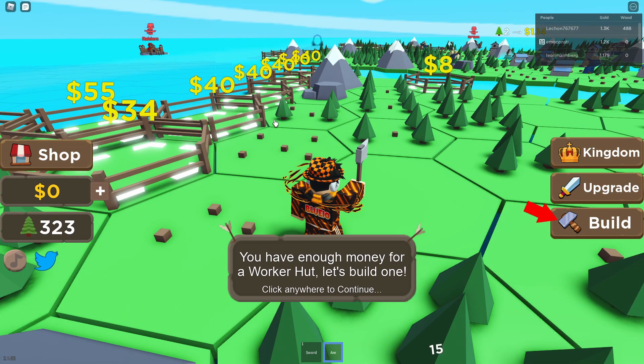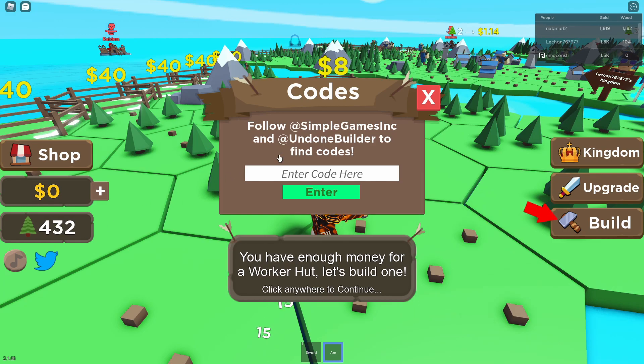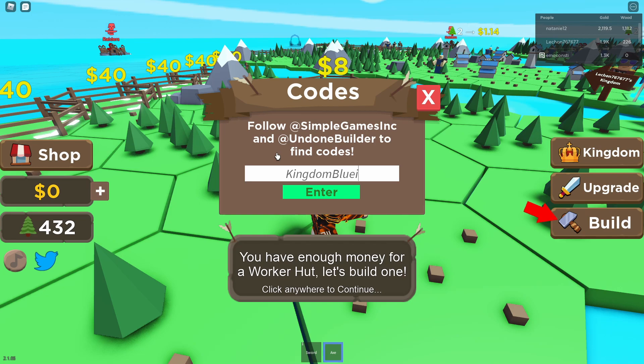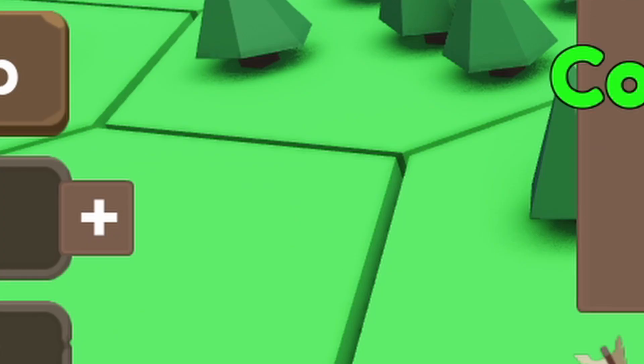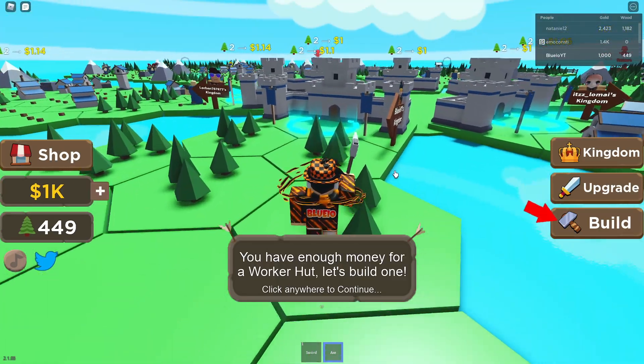Let's just see what it is pretty quick. The code should be — kingdom — no space, like this. And that will give you 1k gold or cash. So that's pretty good.